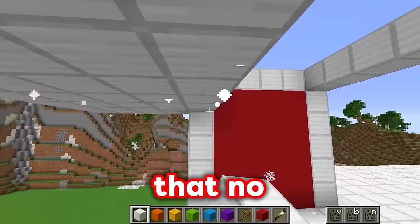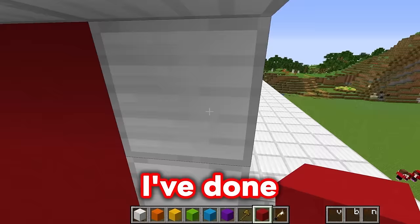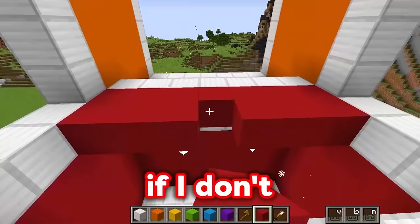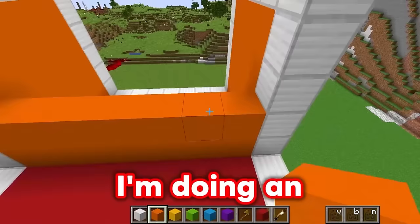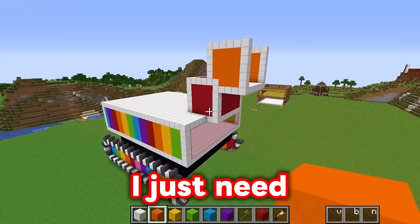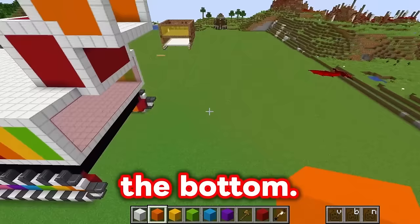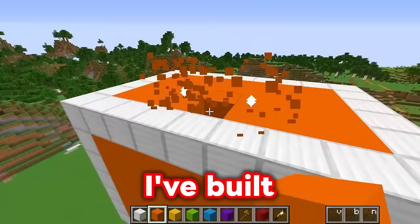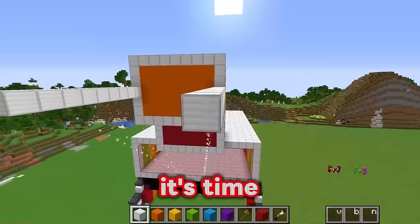I need to make sure that this thing is stable enough because I might be building some rooms in these things, and I need to make sure that no zombies can get inside! Let's keep building these walls up. I've done a red one over here, and I'll do another red one behind here. After all, this arm needs to be really strong and be able to dig into the ground without falling apart! I'm doing an orange side right here, and then I'll go ahead and add some iron just to reinforce the walls!